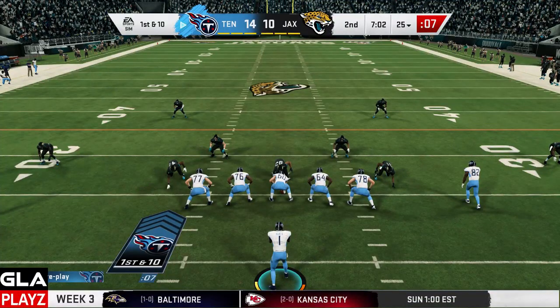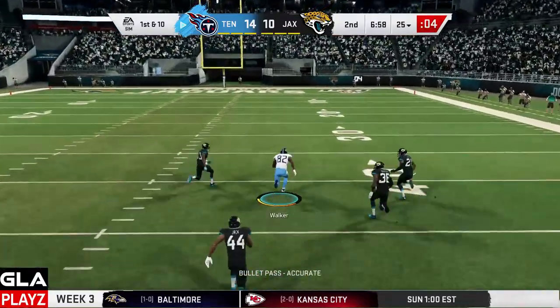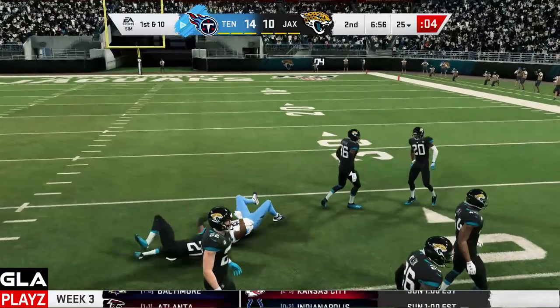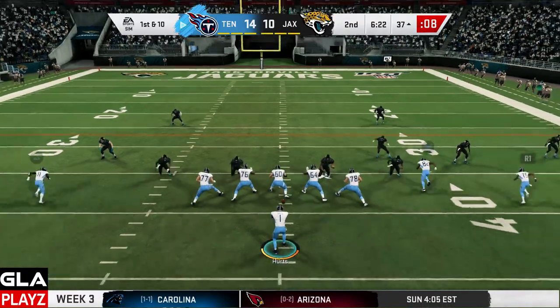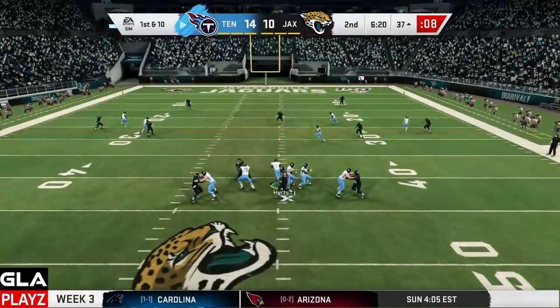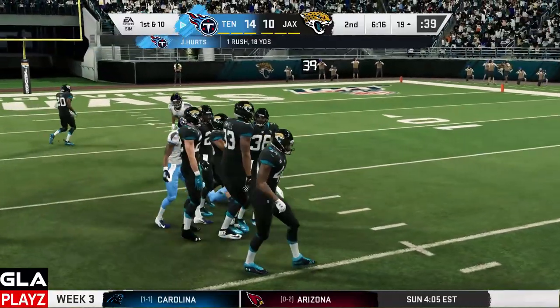First and 10 now for Tennessee, empty hawk formation at the 25. I've got Delaney Walker wide open again, just running right up the seam — that's going to be a first down. First and 10 now for Tennessee at the 37. I'm going to take off and run with Jalen — slide — and that's going to be a first down, Tennessee Titans.